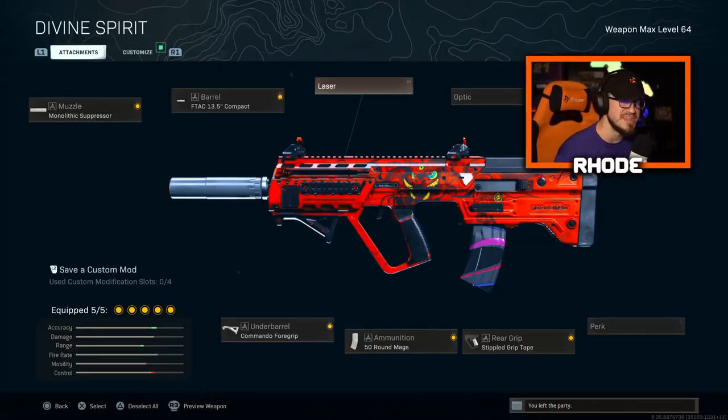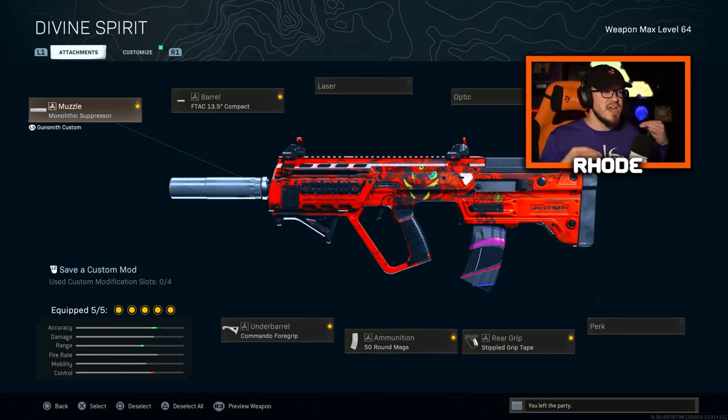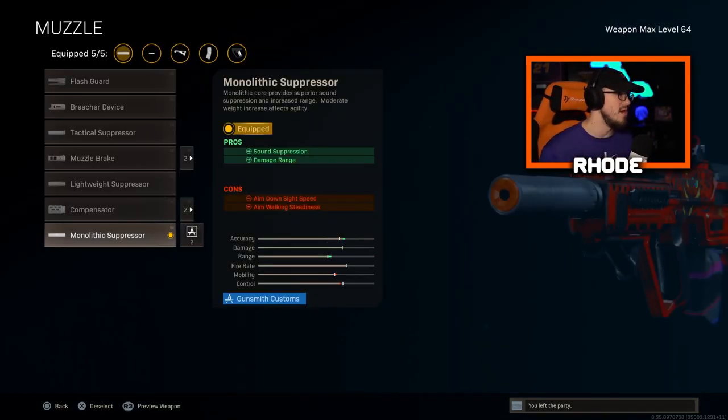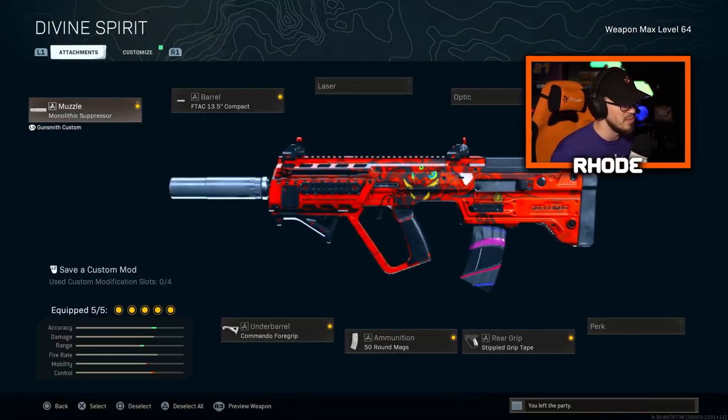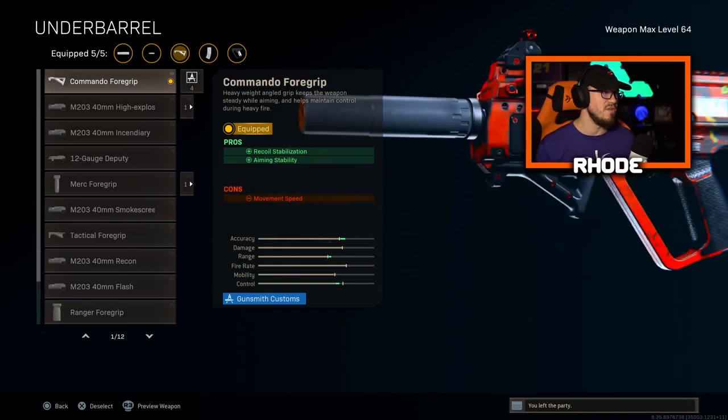This is the class we're rocking today for this Ram 7. This weapon is viable — there's no clear meta right now, so it's a perfect time to try out different weapons and see what feels comfortable. This Ram 7 melts. You can make it a better damage class or better range class, but I wanted to use it like an SMG to get around the map quicker. For the muzzle you want to run monolithic suppressor, which adds damage range. For the barrel we have the F-TAC compact barrel for ADS speed and movement speed — SMG style. For the underbarrel we have commando foregrip.